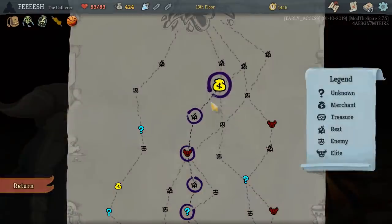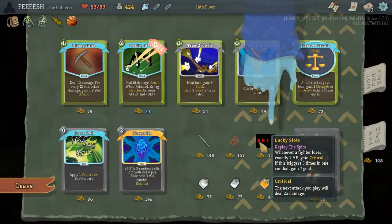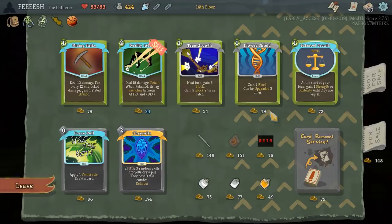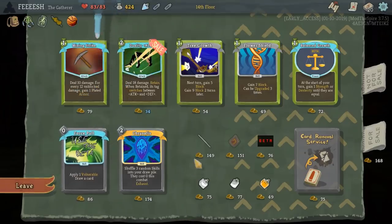Let's grab Flower Falling — it does a decent amount of damage, gets rid of itself. Less damage outside of combat. Strikes and Defends can be upgraded any number of times. Or whenever we lose exactly seven HP, gain critical — this triggers three times in one combat, gain gold. Balanced Growth: at the start of your turn, gain one strength or dexterity until they're equal. Mining Strike: deal ten damage, for every twelve unblocked damage gain one plated armor. None of these are quest related. Balanced Growth seems awesome, but not for this — we don't have any strength gain or dex gain.